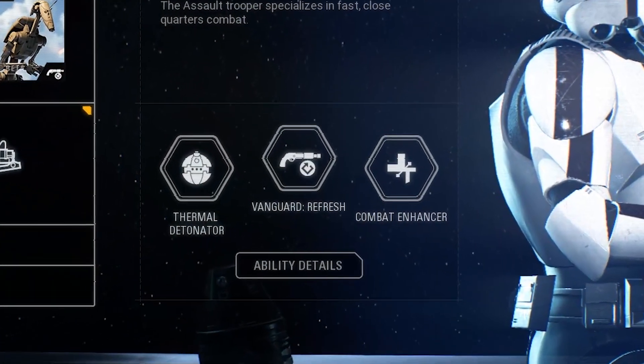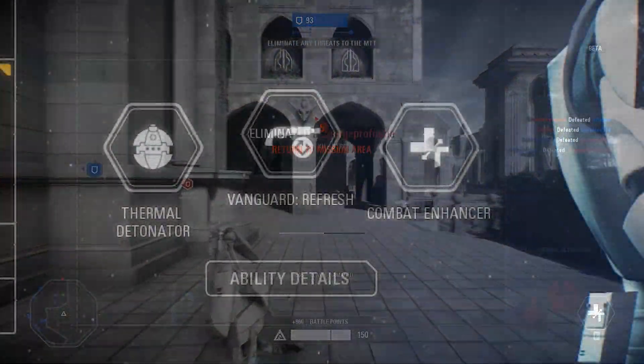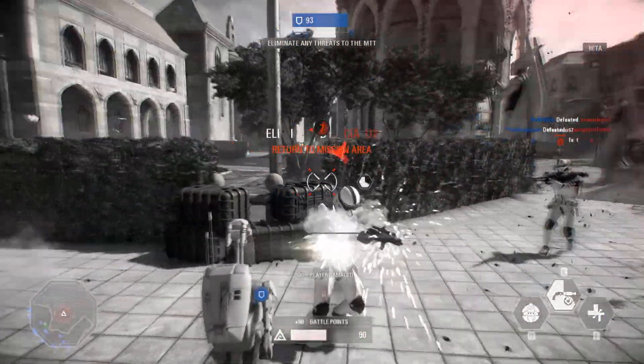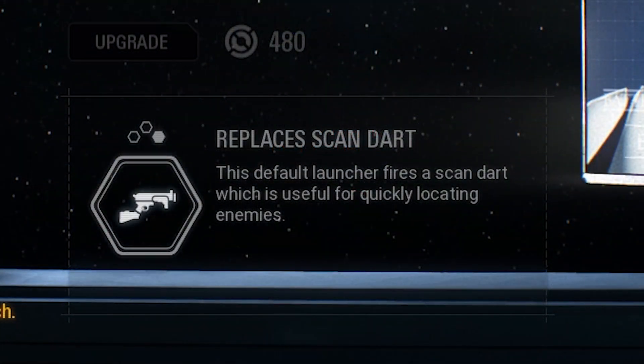You have three different abilities that you can use. The grenade should be used to take out heavies and cluttered enemies. The Vanguard ability provides you a one-shot, one-kill shotgun that should be used in close quarters combat. It also gives you a speed boost for the duration that it is active. You also have a scan dart ability that temporarily reveals enemy location. I really don't recommend you to use this, and I do recommend you to switch it off with a star card that is a lot better.